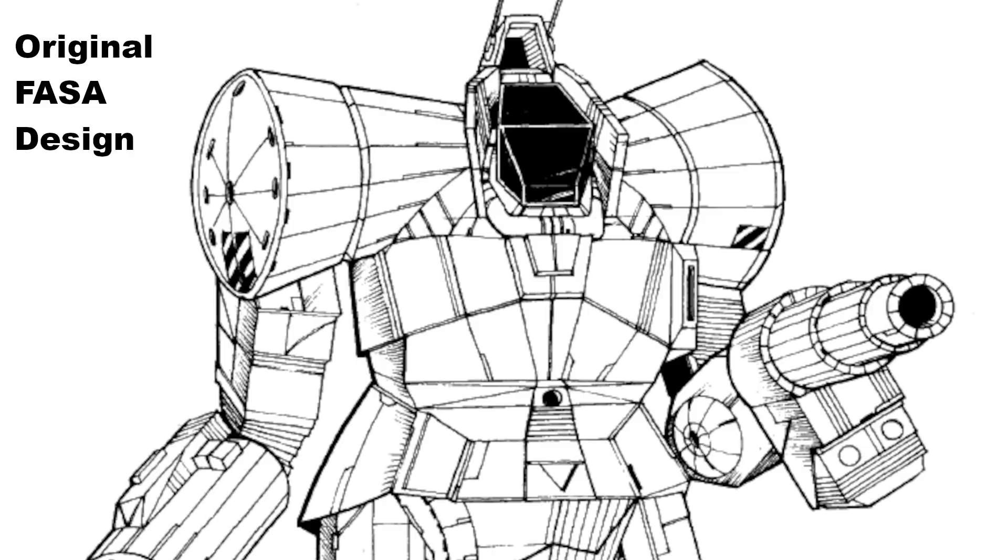The ZEU-6T is the primary alternative to the ZEU-6S during the Succession Wars and restores the unit back to its prototype form, equipping it with a PPC instead of the Defiance autocannon. This frees up weight in the design, though to compensate for the additional heat caused by the particle cannon, additional heat sinks are installed. This would go on to become the standard design of the Zeus after the Third Succession War, until it was eventually replaced by the ZEU-5 series, which appeared during the Clan Invasion. This model is considered to be the best Zeus available during the Succession Wars through to the War of 3039.